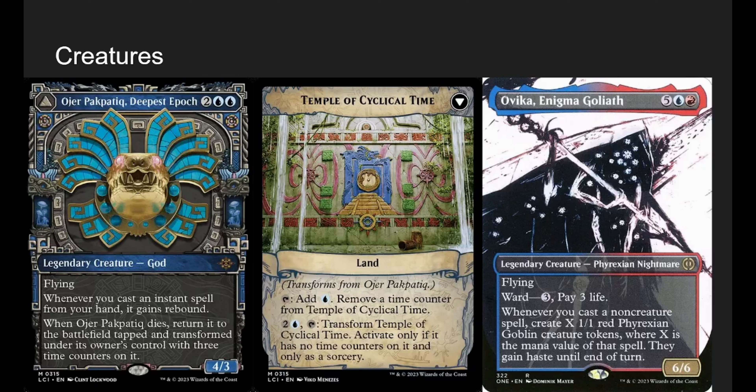Obeka, Enigma Goliath — hot take, I like the Phyrexian frame. It's a 7/6/6 Phyrexian Nightmare with flying, Ward 3 (pay 3 life — basically hexproof). Whenever you cast a non-creature spell, make X 1/1 goblins with haste, where X is the spell's mana value. It's a great token generator and a great way to beat down.